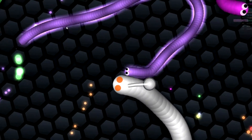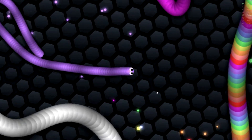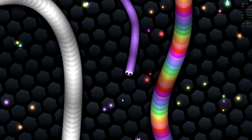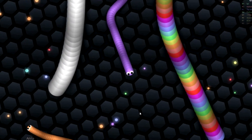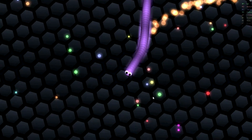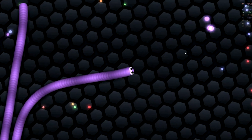To defeat another player in this game, you have to make their head hit your side — make them go into you, like try to eat you. It's not like you eat the snakes; you have to make other people attempt to eat you, and then they explode into points. Points are really easy to collect — they're everywhere all over the map — however you get the most points from players.